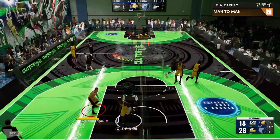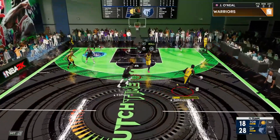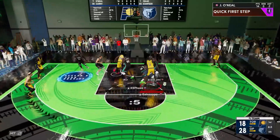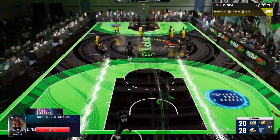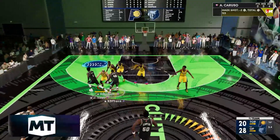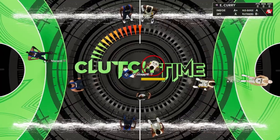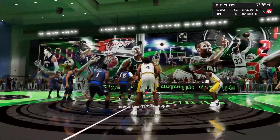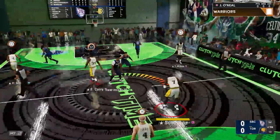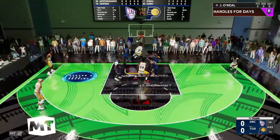A contested layup by Luka going right over Jermaine O'Neal — defense just isn't there in this one. Let's barrel down to the paint — that's not working, so a little kick out to Mobley for the mid-range. 14 and 3, not a bad game but you can only do so much against Luka. Next matchup: Morant, Harden, Paul George, Al Horford, and Giannis. Not the lineup I was expecting when I saw those names — maybe a bit of an easier one for Jermaine O'Neal to get cooking.